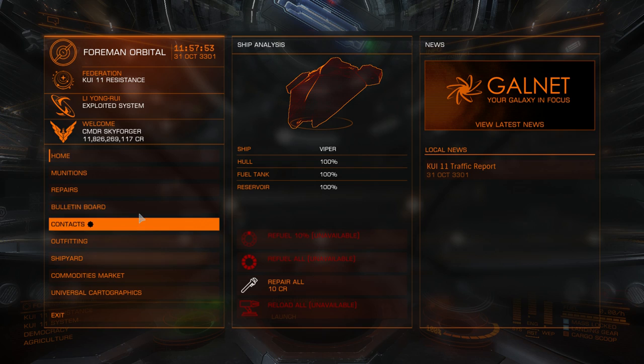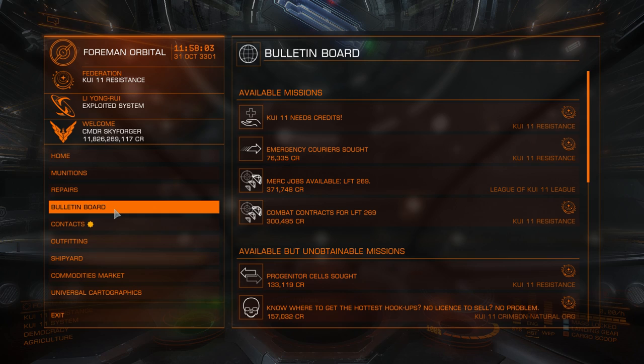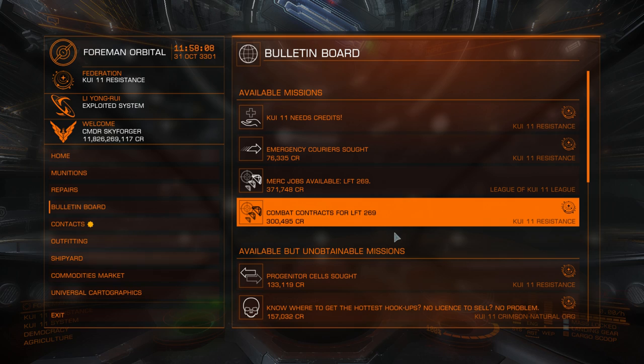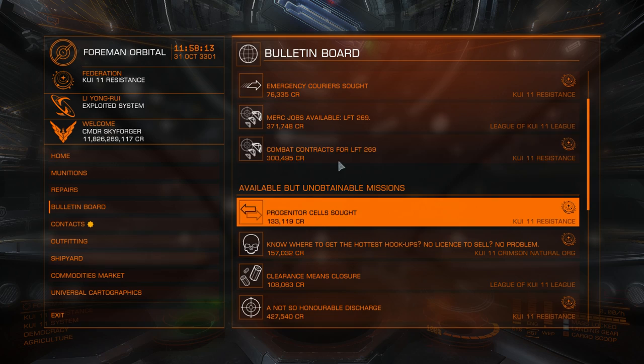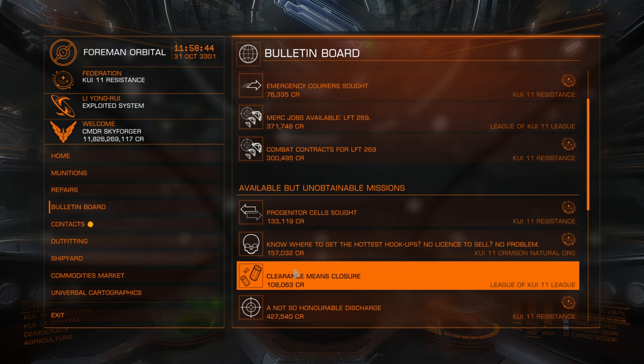The mission board is for missions. Here you can accept missions, and if you have any missions already accepted you can complete them here. They refresh roughly every 10 minutes. There are different kinds of missions tied to your combat, trade, or exploration rank — the higher the rank, the bigger the payout. For example, this particular combat mission is tied to Expert rank. You need to kill 9 pirates; you are given 20 hours to complete it, and the reward is 300,000 credits. Just go to LFT 269, visit the nav beacon, resource extraction sites, or signal sources and kill any 9 pirates. When you target any ship in that system you will see if it's your mission objective on the left.